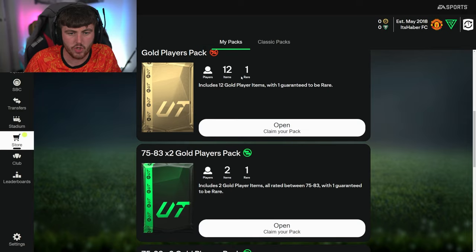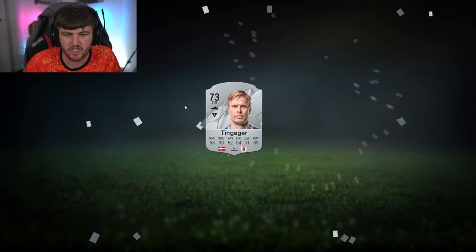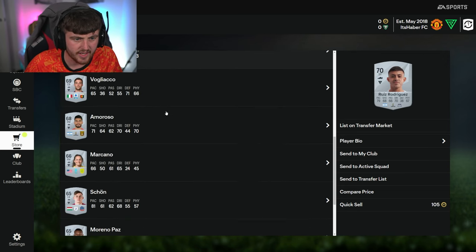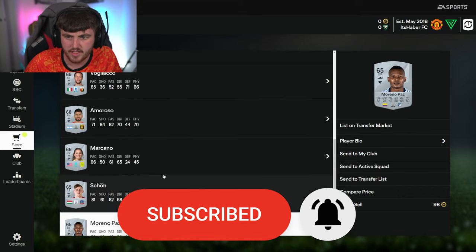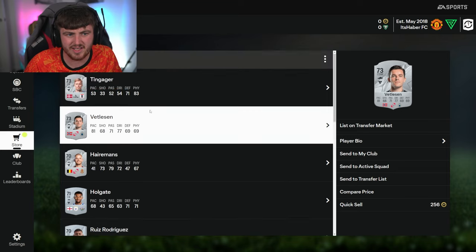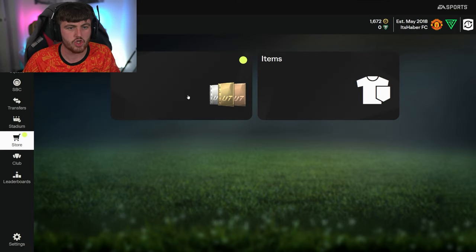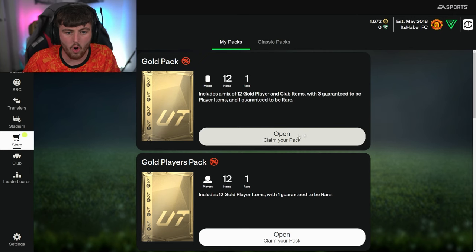The silver pack is tradable, the two gold packs are not. Silver players premium first - it is tradable. We've got Tingaga, Vetleson, Hermanns, Holgate. Realistically you want a top nation or top league player for an evo. I'm going to discard all these silver players straight away - I need coins to start trading, that's what we need.